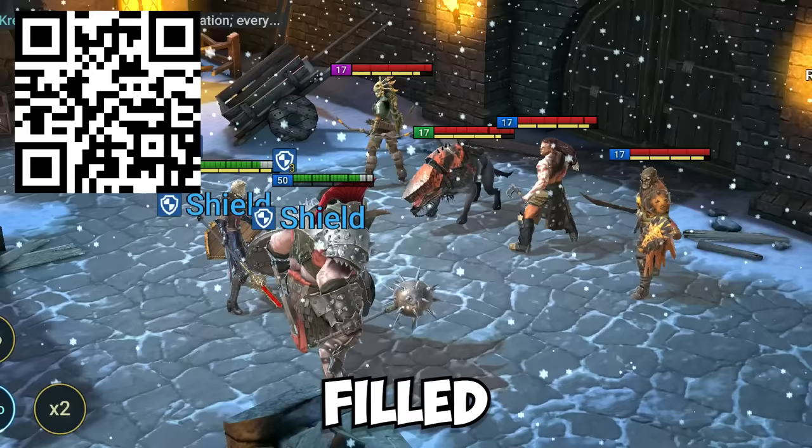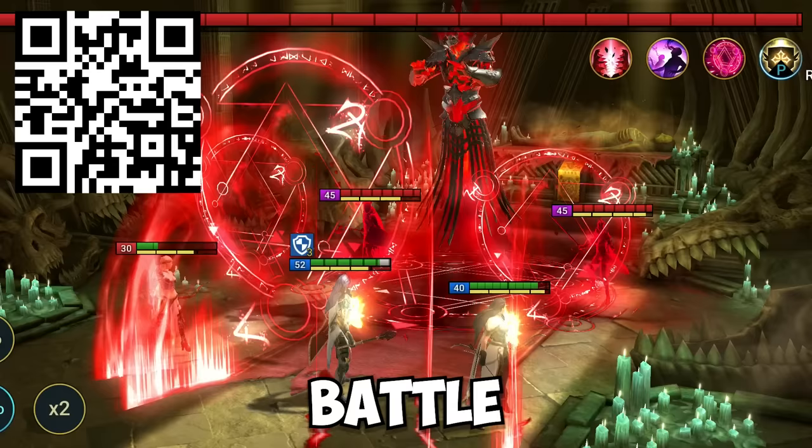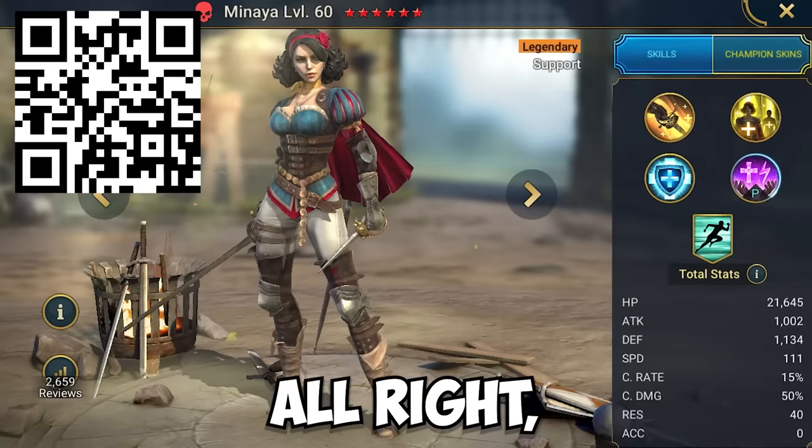Raid is a turn-based RPG set in a fantasy world filled with magic, mythical creatures, and powerful champions. You can gather a team of champions, battle through the game's various campaigns, dungeons, and PvP battles. And I actually want to go over my top three favorite Valentine's Hero designs from this event.